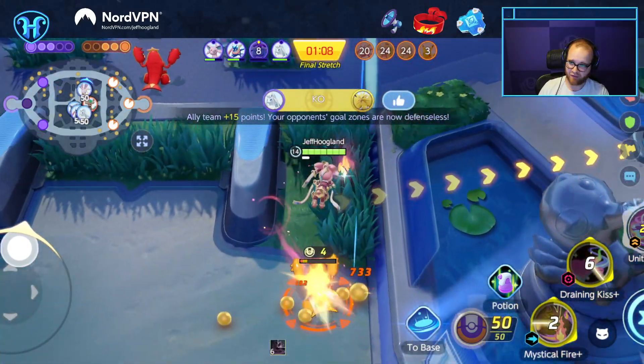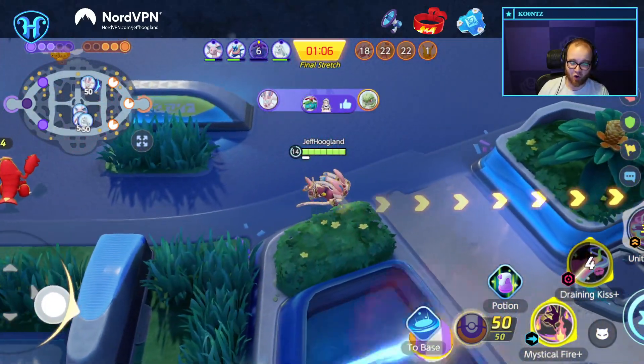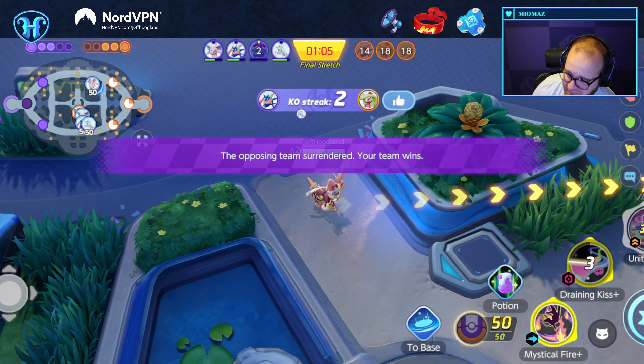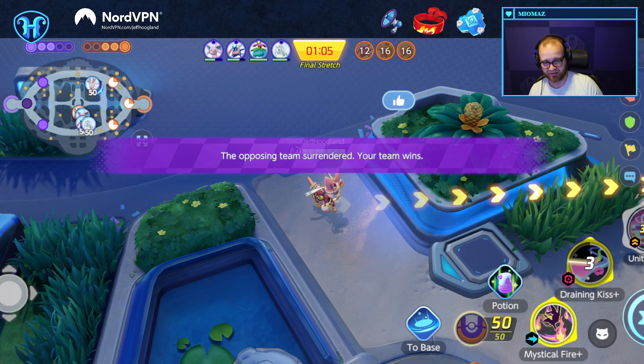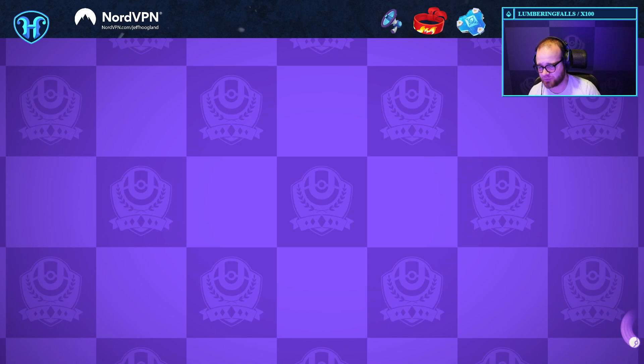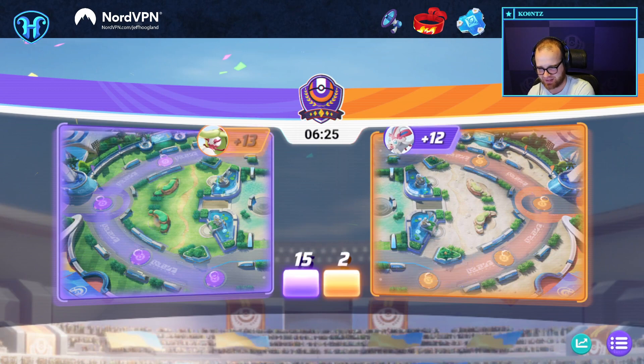Our Ninetales is here — I thought our frog surfed across it, but Ninetales got it. I got some good picks there: the Pikachu at 2:05 and then Zeraora and the frog taking the fight top path right at the end.